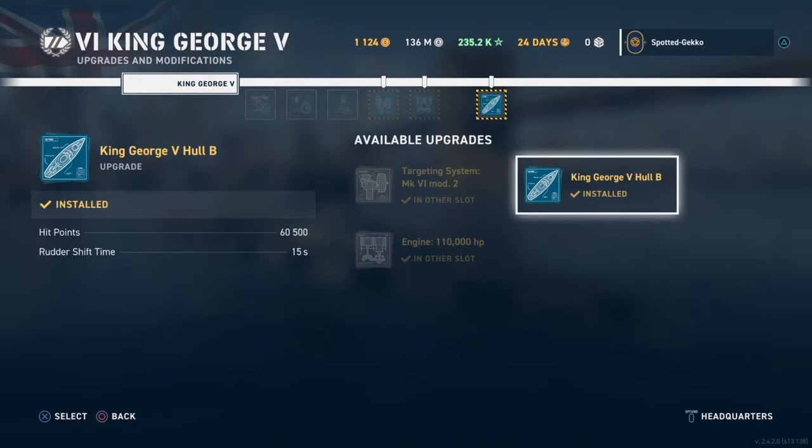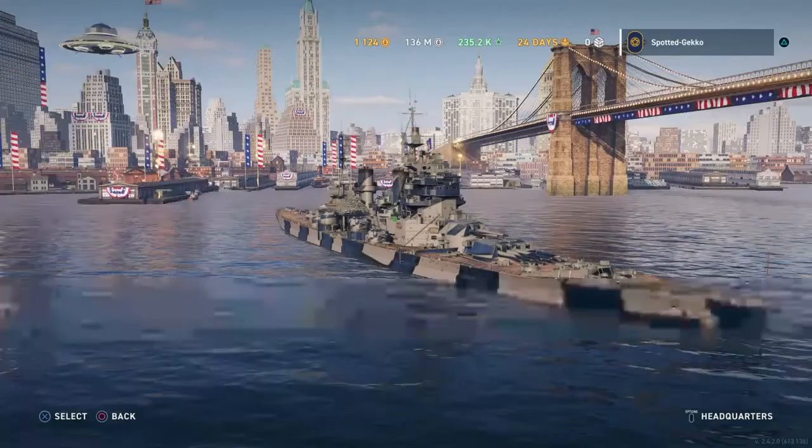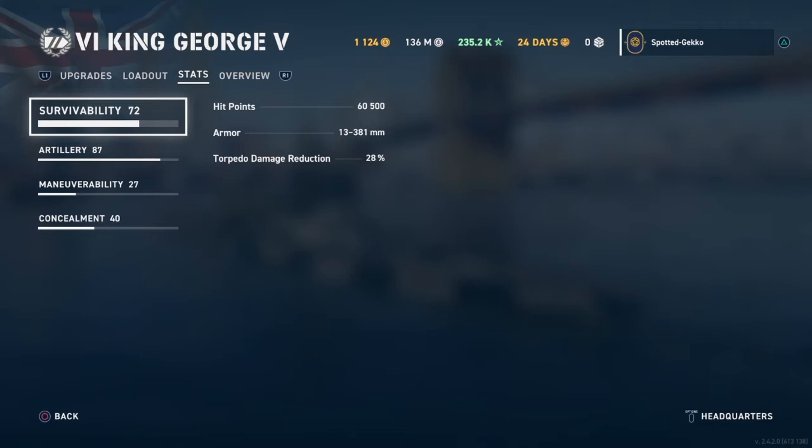Now let's look at the actual stats. I should note I have a commander on board, so my stats will be skewed upwards — these aren't the base stats. For survivability, sitting at 72, we have 60,500 hull points. Armor is 381 mm, torpedo damage reduction 28% — that's pretty good. If you take a 10,000-damage torpedo hit you reduce that by 2,800, and a 20,000 hit gets reduced by 5,600. It has a half-decent torpedo belt.